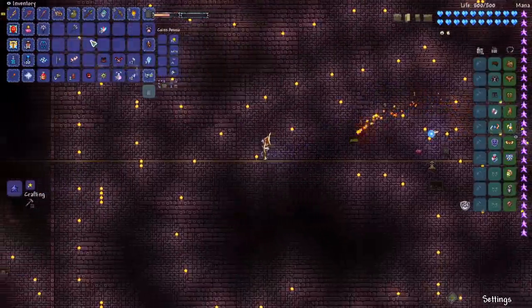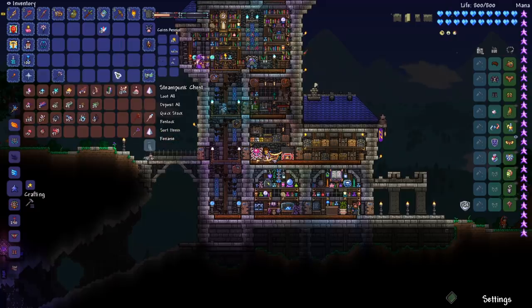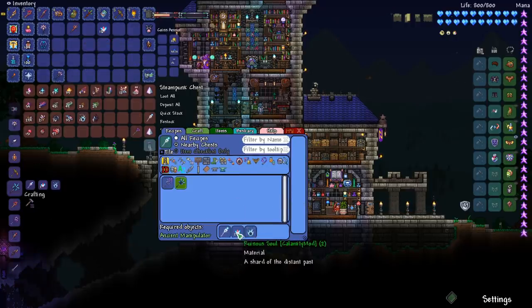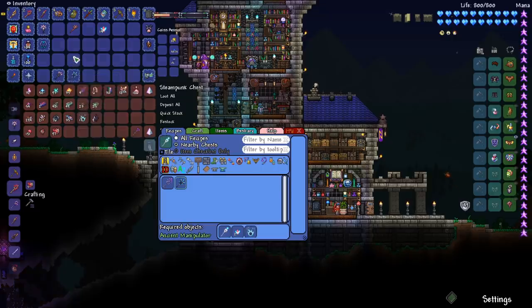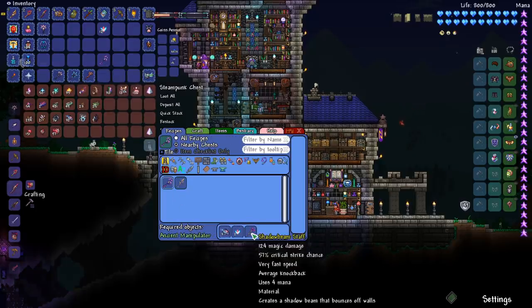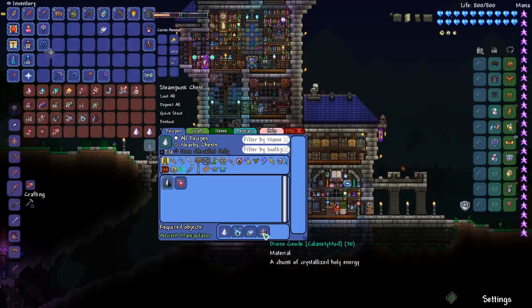Now we have ruinous souls. Let's run back to base, craft a couple upgrades, and then maybe farm him up one more time. We've got the inferno fork, which can upgrade with two ruinous souls and twisty nether into the Venusian trident. We can combine the specter staff with ruinous souls and dark plasma to create the phantasmal fury. We can also upgrade the shadow beam staff — just a vanilla item — which requires the armored shell, ruinous souls, and shadow beam. The next is the upgrade to the last prism, called the dark spark, needing 10 dark plasma, 20 ruinous souls, and 30 divine geodes — but we don't have enough yet.